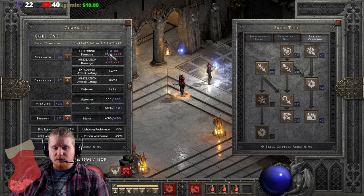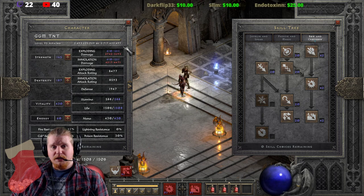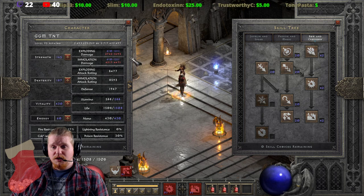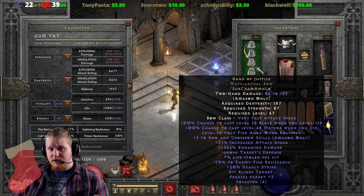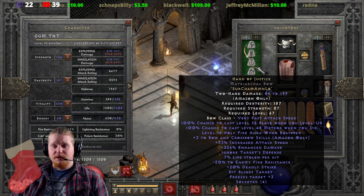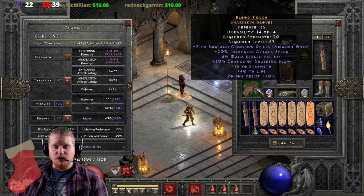It's also important to note that Exploding Arrow has a physical component. Don't underestimate the additional damage you're getting from the physical component, because that 610 to 1,211 is mostly your physical damage, which is your life and mana leech. So if you don't have any attack rating at all to hit targets - like when you're fighting a boss - it's going to be a little detrimental, because you're not going to be getting that mana leech or health leech.